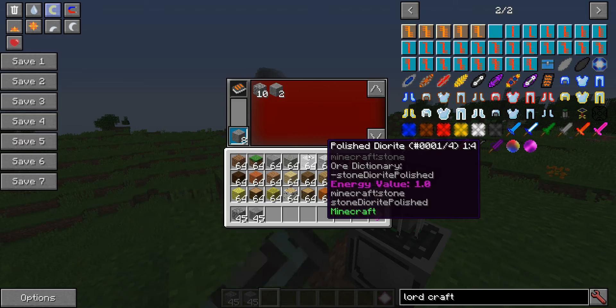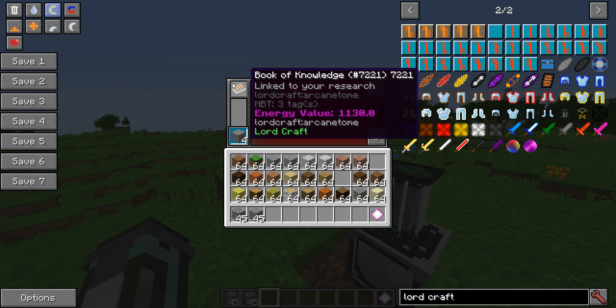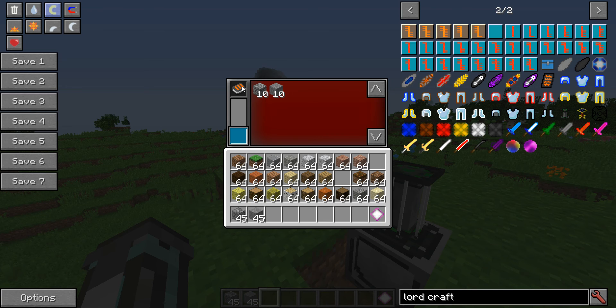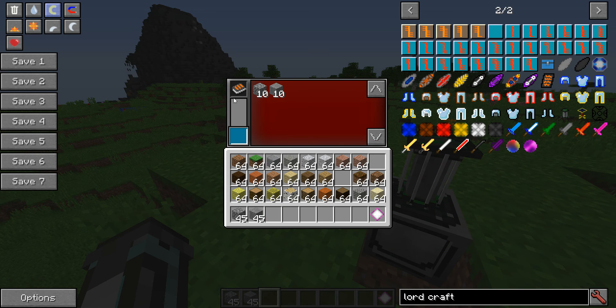This is temporary — in the future, the book of knowledge won't be used here. The issue is it stores an NBT tag for each item stack, and because you can copy books, it becomes inconsistent with the researching system: if you research using one book, another copy doesn't have access to that research. So in future it'll be a different item you cannot create copies of — probably a greenstone of some description.